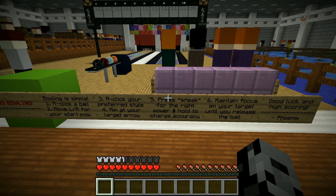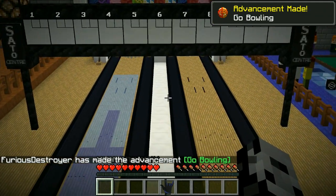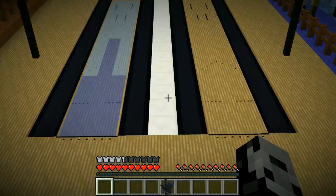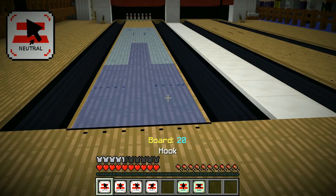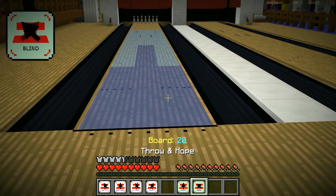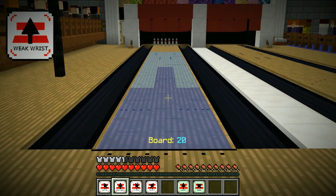Bowling is simple: you right-click on a ball, then move left or right for your start position, right-click your preferred style, aim at your target arrow, press sneak for the right power, and hold to charge accuracy. Maintain focus on your target until you release the ball. I'm floating in the air right now — if I press anything I'll glitch out the map. Which ball are you gonna choose? I think I want the diamond ball.